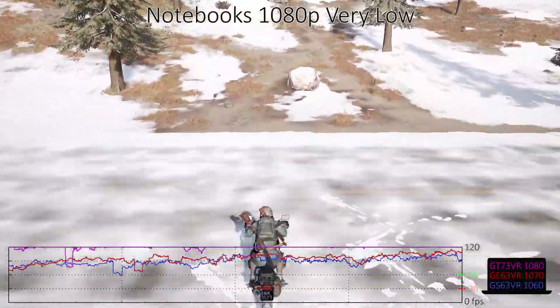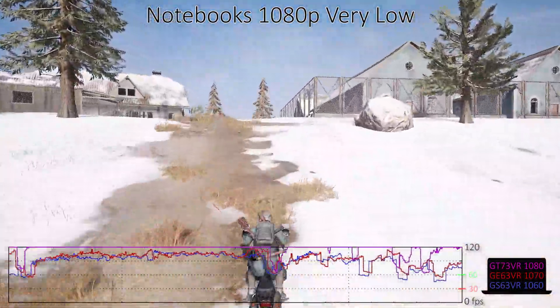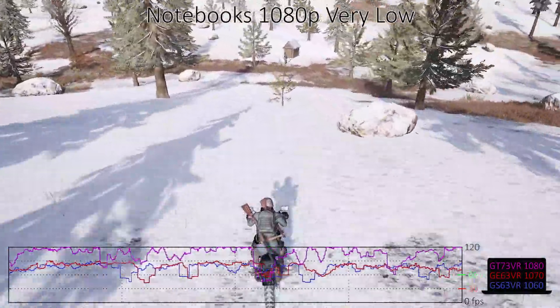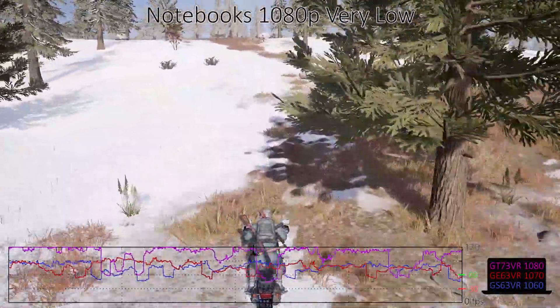The CPUs aren't able to keep the GPUs fully fed with data at 1080p low and 1080p medium. The result is that the GTX 1060 desktop GPU is able to outperform even the GT73 VR, particularly when it comes to minimum FPS.